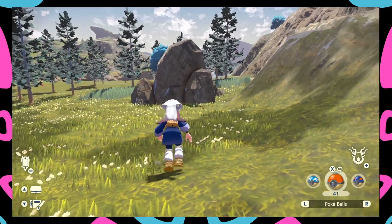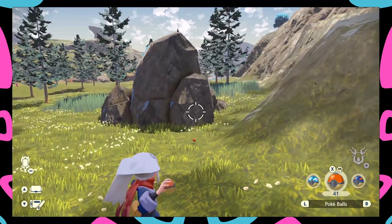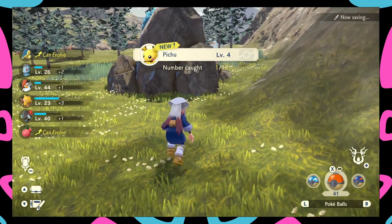Go around the back and hit it on the noggin. We catch it, get ready to throw again — and we caught the Pichu! That's how you get a Pichu.